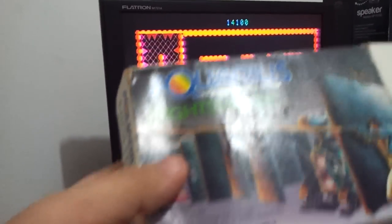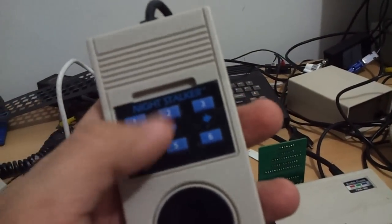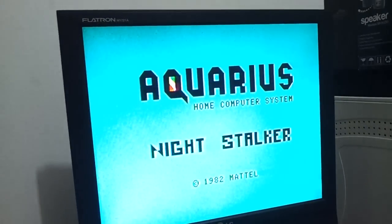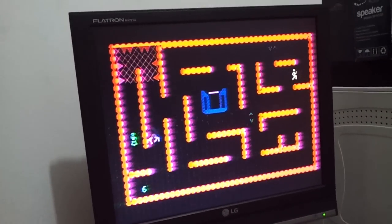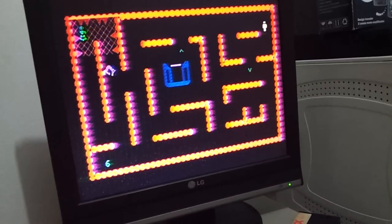Outro joguinho do Aquarius é o Night Stalker — opa, screen saver. Ele é tipo um Berzerk da vida, só que sem mudança de tela. Para jogar pelo controle: atira para cima, atira para baixo, atira para esquerda, atira para direita e move. Para ver se é um pouquinho menos impossível jogar com uma mão só. Você tem que sair e catar a arma. Ei, peguei a arma! Vamos ver se consigo atirar em alguma coisa antes de morrer.